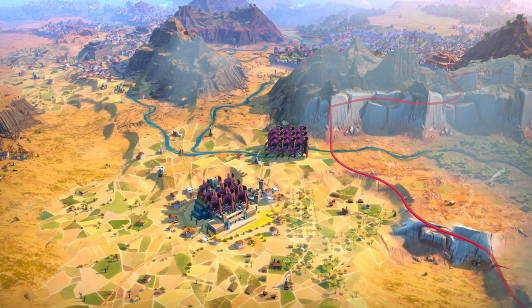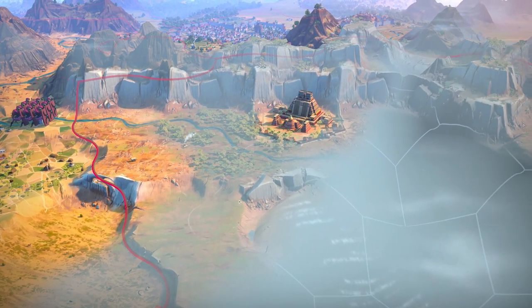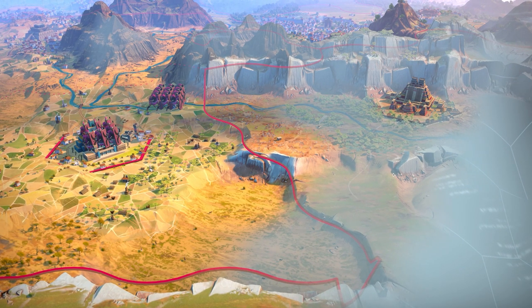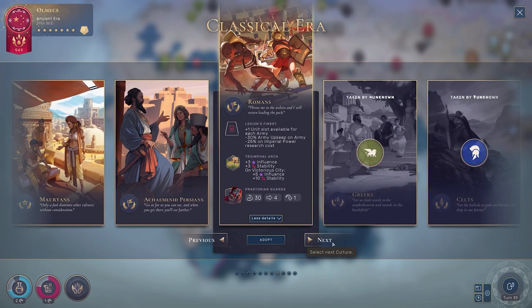The Praetorian Guards march into position, ready to strike on an enemy city. These units are incredible, and the newly buffed Romans are incredible. Let's jump in and see what they're all about — starting with what's actually changed about the Romans since the last update.